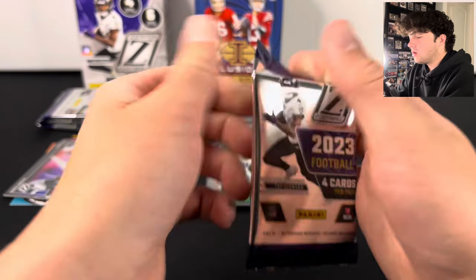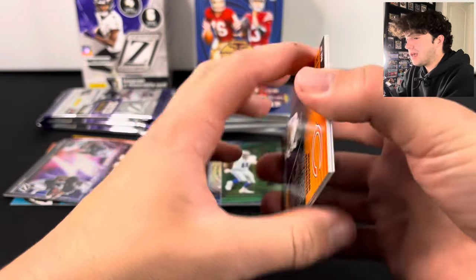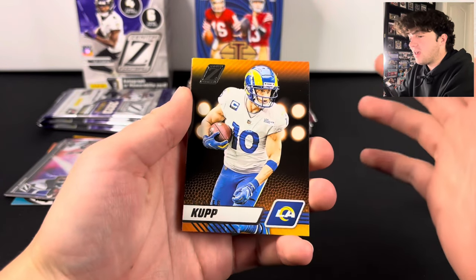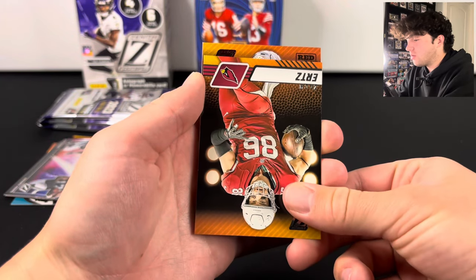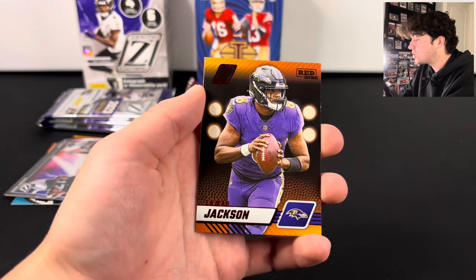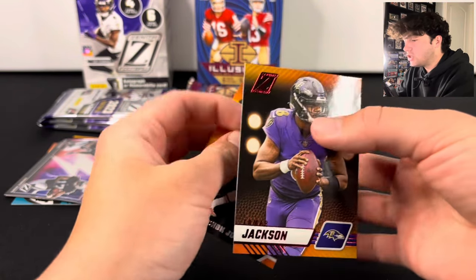Let's hop into Zenith. I really hope we can hit an auto from Zenith — that would be really nice and would help out the box a lot. It seems like Panini just makes the boxes not very good when they guarantee an auto or mem. We got a Ravens red zone — that's going to be Lamar Jackson. And a Bears rookie, Roshon Johnson.